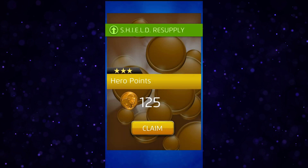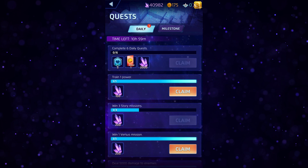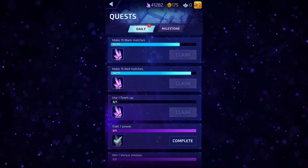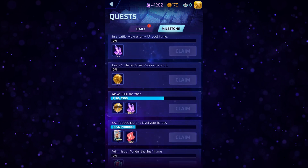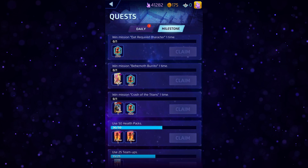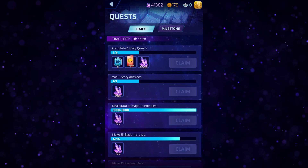The Shield Resupply is a daily login bonus that grants you a reward each day, so it's always worth grabbing this. As your shield rank grows, you'll unlock daily quests that grant you ISO-8 as well as occasional recruit tokens, which can be redeemed for covers on the recruit screen. On this screen you can also see milestone quests and, on occasion, events. Milestones are account-wide accomplishments that grant you a wide array of rewards once completed, many of which will accrue naturally as you play the game. Event quests are tied to the many events in Marvel Puzzle Quest and function in the same manner as dailies, so be sure to check the quest screen often and collect these well-earned rewards as they can build up quickly as you play.